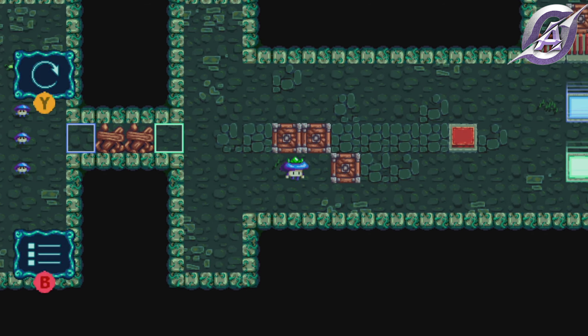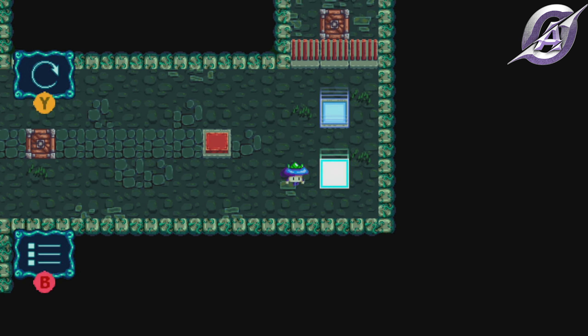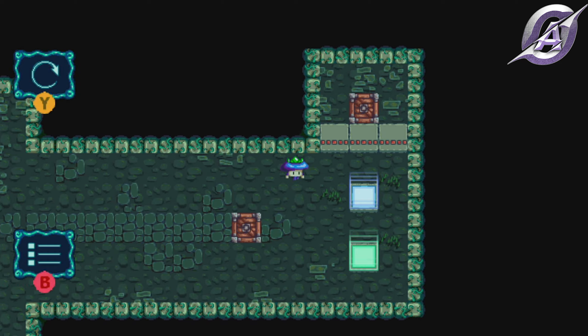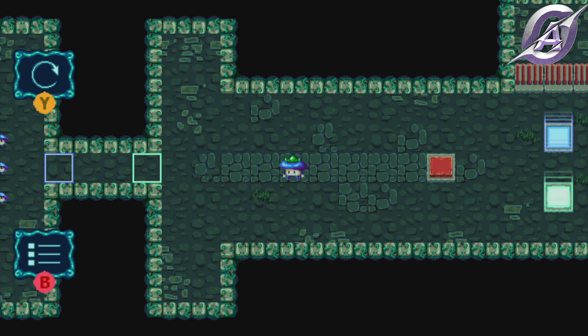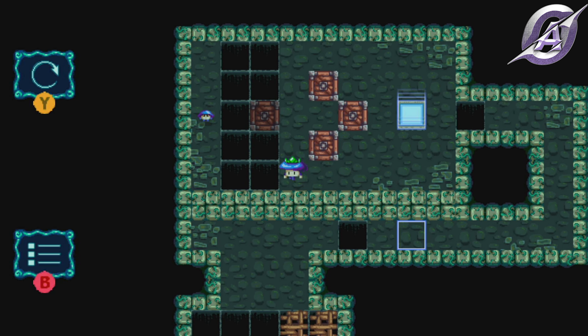Push two boxes in the green portal for the first explosion. Put the other box on the red button and push the boxes in the blue portal for the second explosion. You start by making a bridge for the mushroom.